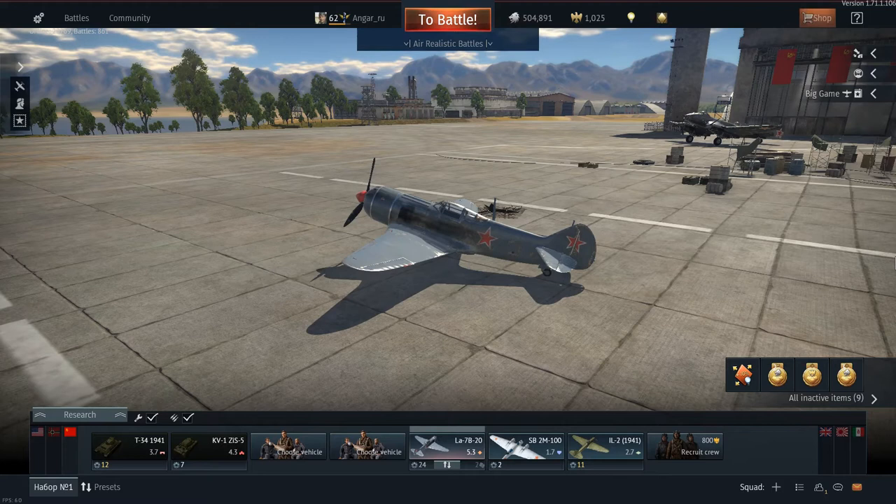The third and final category is altitude performance. There are two main things with altitude performance: climb — not only climb rate but how fast you can get to altitude, like the P-47 gets an air spawn so its climb rate isn't as important — and where your aircraft performs best, whether that be low, medium, or high altitude.